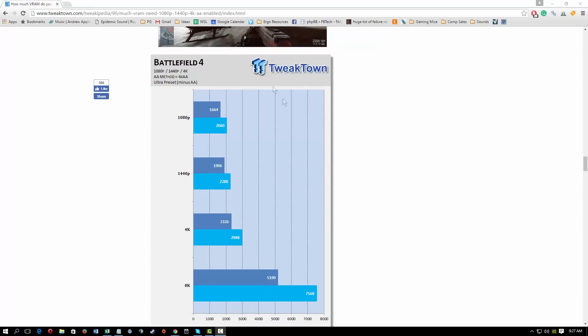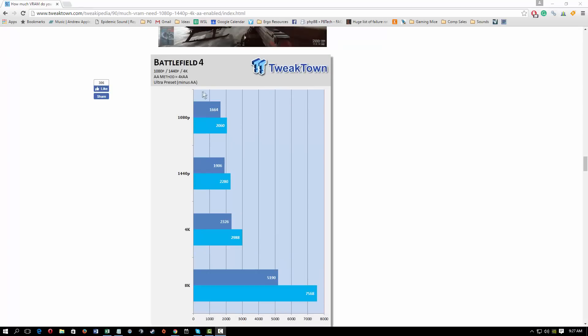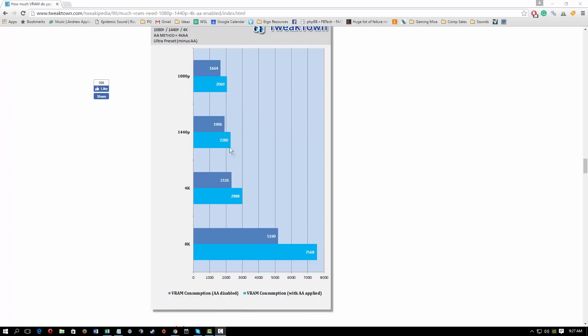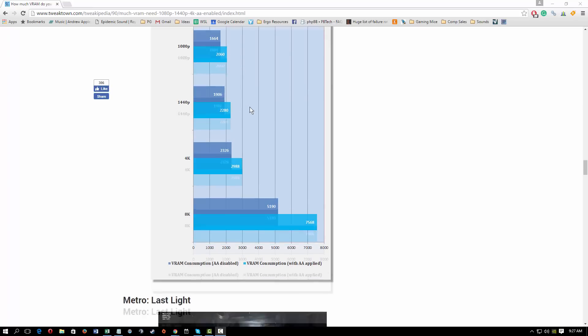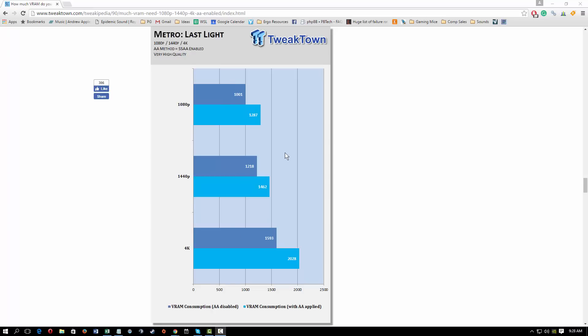Let's move on to Battlefield 4, a more normal-looking title for this type of thing. Without the AA, we find under 2 gigabytes of VRAM, and with AA, we crawl just over it. Moving on to Metro Last Light, you can see that it's not a problem at all in any of the resolutions.